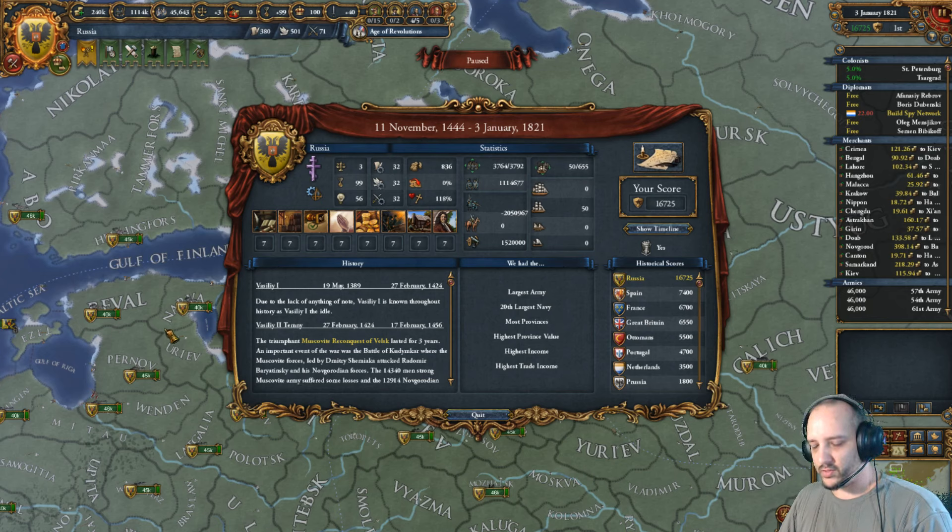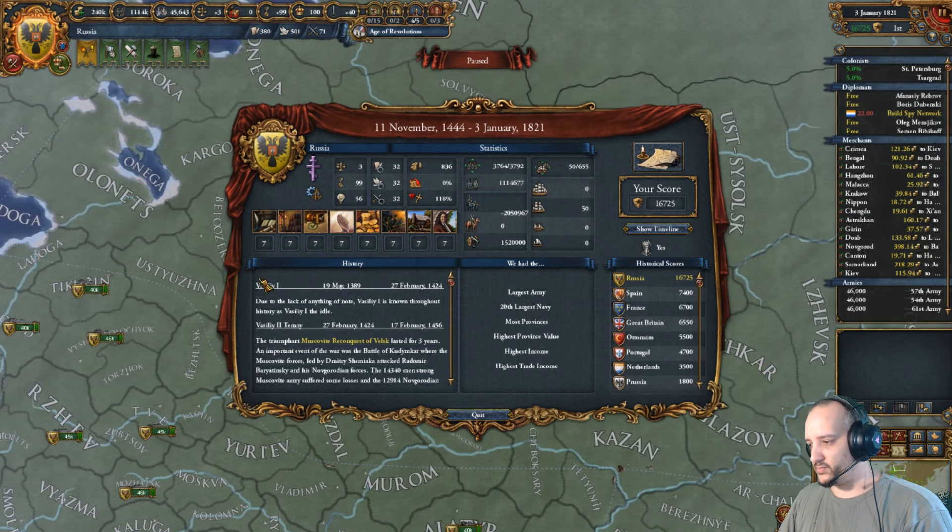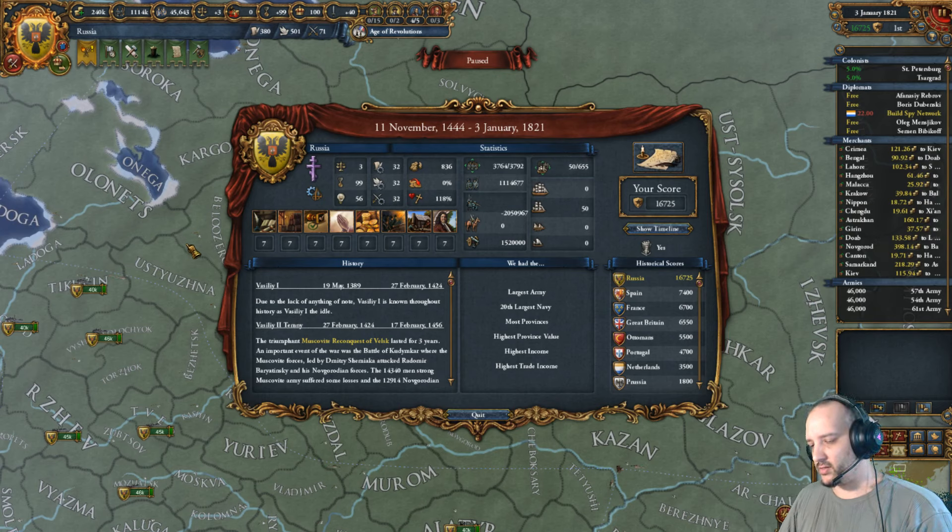In terms of actual Russian runs, this is my third. I did one aimed at reaching 3000 force limit about two years ago — that ended up being a revolutionary Russia with quantity ideas. Then a few months ago I did another Russian run where I reached the maximum number of states. That wasn't revolutionary because the revolution age gives Russia a 20-state bonus, but only for imperial Russia, not revolutionary Russia.